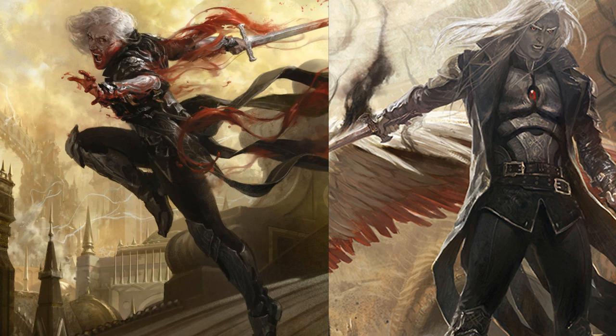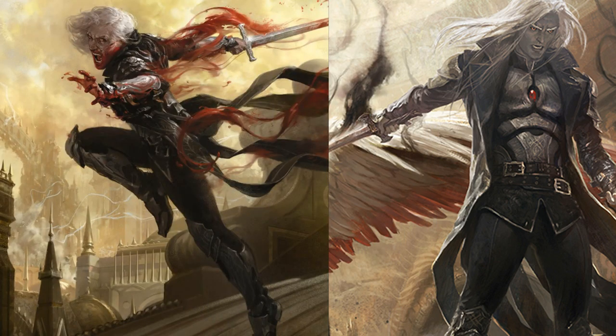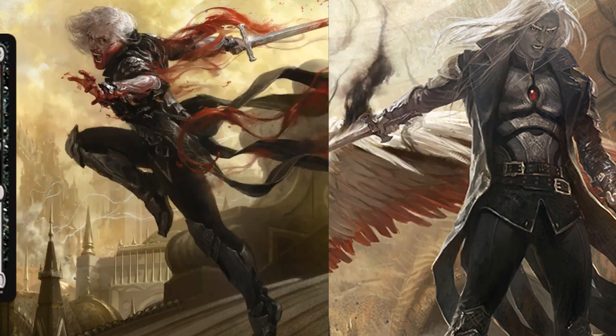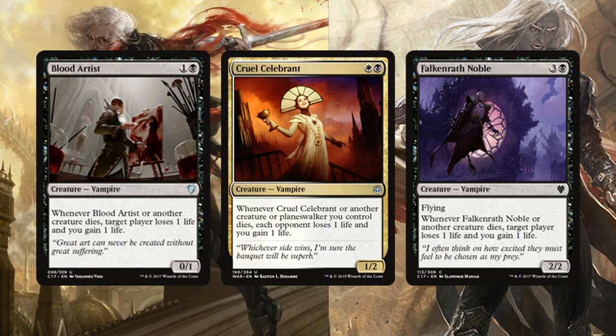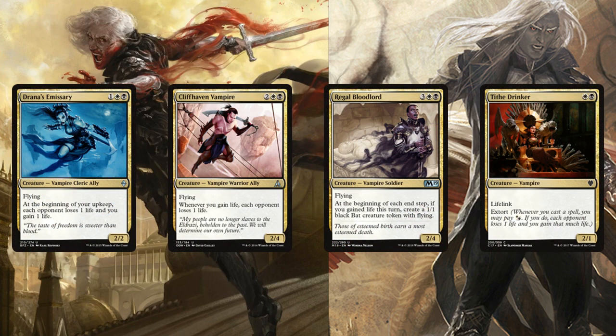For recursion and coverage, Bloodline Necromancer returns a vampire from the graveyard to the battlefield. Vona Butcher of Magan can get rid of any non-land permanent by paying seven life, which is fine when you're gaining so much. Patron of the Vein not only kills a creature and exiles it, but also puts +1/+1 counters on your vampires. Classic vampire staples like Blood Artist, Cruel Celebrant, and Falkenrath Noble make opponents think twice about attacking you.